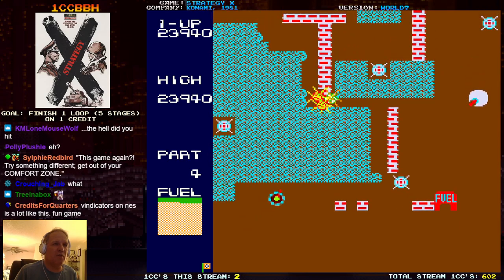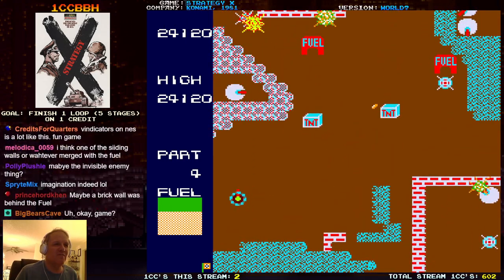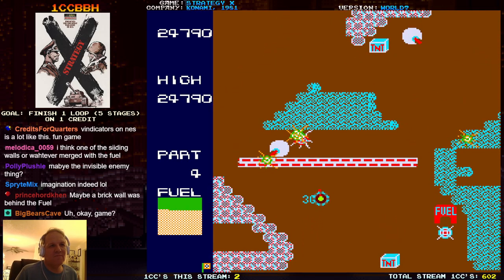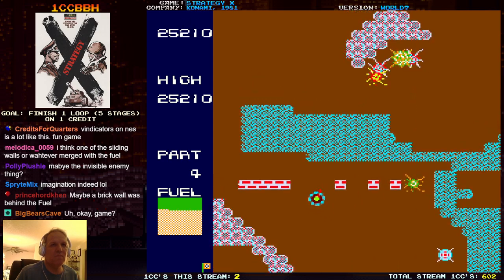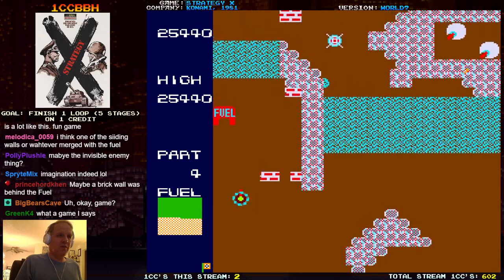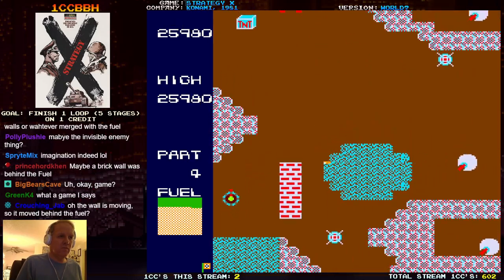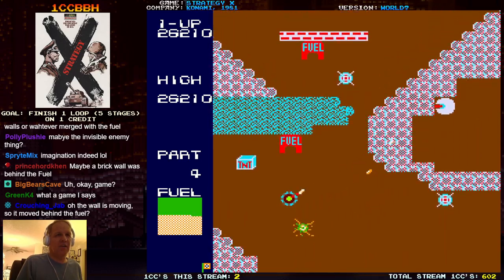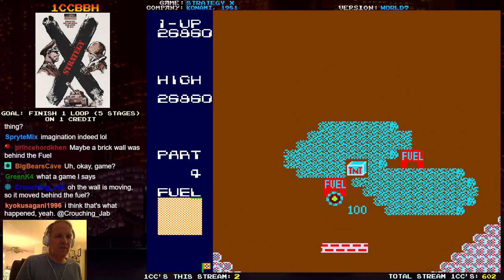I think this game might still have some issues with invisible walls. I don't really agree with that one, but what are you gonna do? This is not good. I guess there was a moving wall — I thought it was just the grass that was moving.